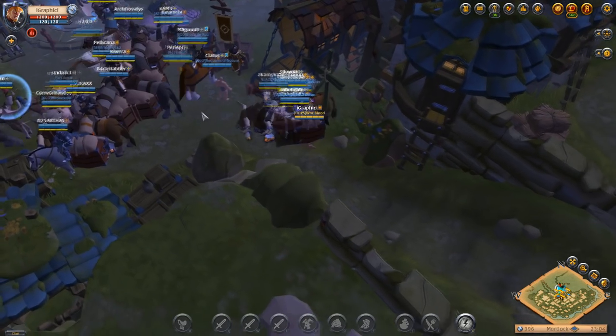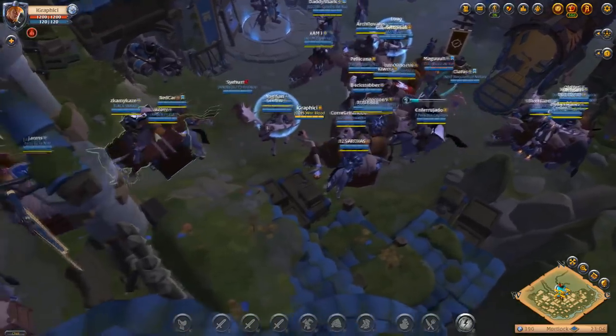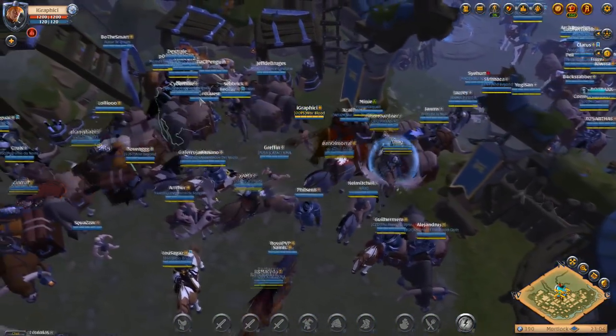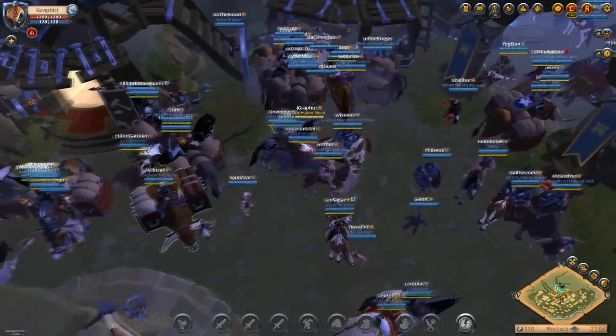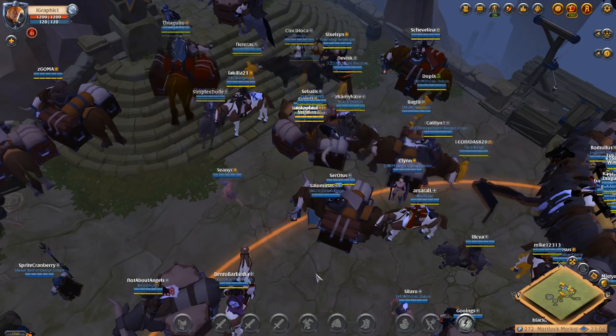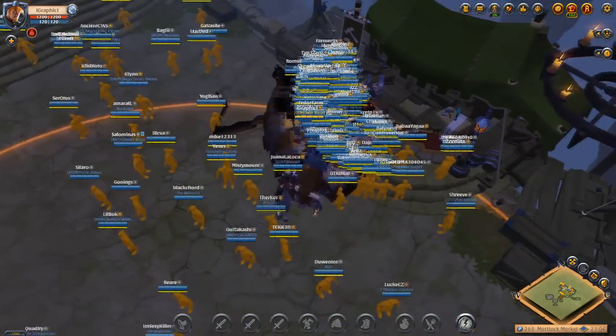We're heading down to the auction house. I'm just kind of showing you guys how I make a lot of money — flipping trades, running things back and forth between cities. This is a well-known way to make money, and it's definitely one big money-making method. Now let's take a look at what the prices are here for 7.1 logs.